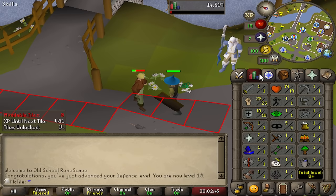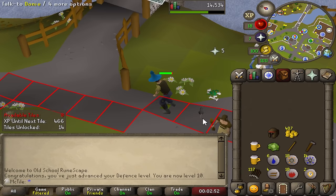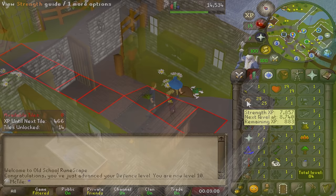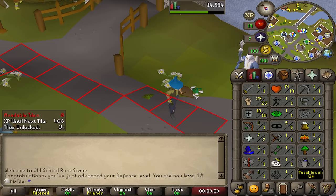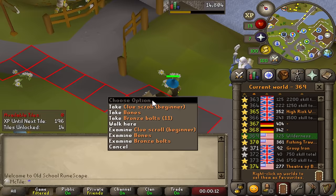We did it — the climb to 10 defense is complete. We are straight on to attack after that. I'm just going to get like 10 attack. I think I don't really need attack because these guys have negative defense bonus, but I'm going to want higher attack later on anyway. Bob's Axes could be the next thing I go to after unlocking the woodcutting tutor — not only could I get a pickaxe and a steel axe there, but I could also get a mithril battle axe, which would be pretty damn good.